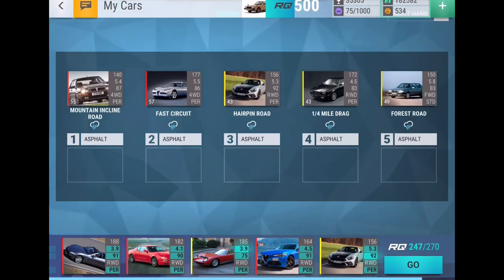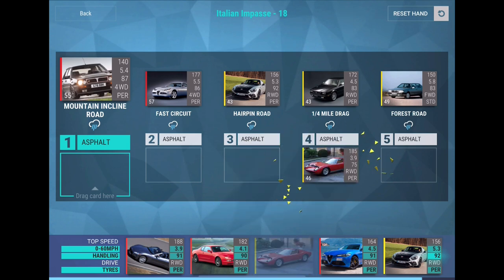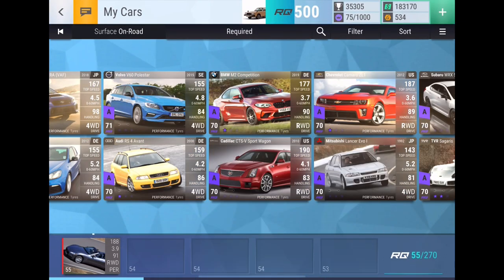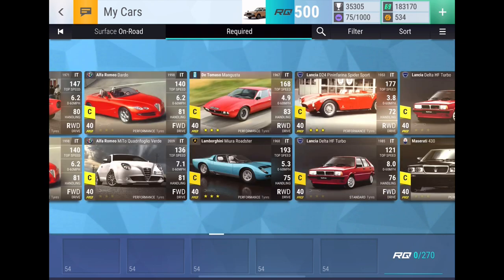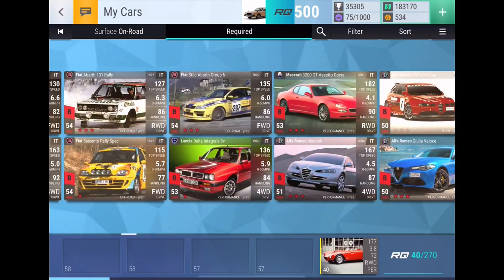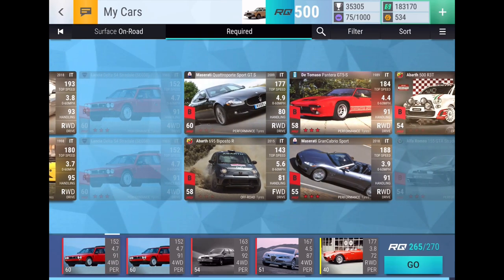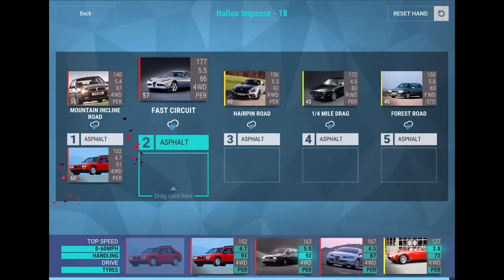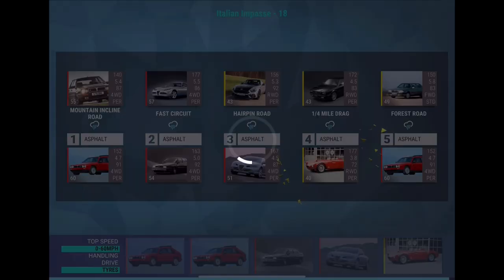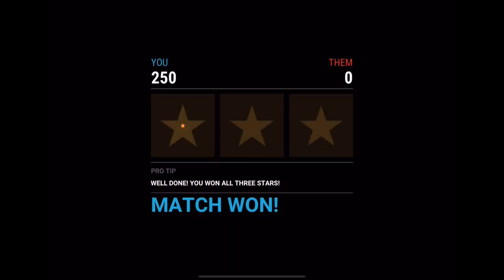Three rounds left now. We got rain and a short drag, so I can go low on RQ if I need to. I'll grab that car for the drag and then go with the Visconti. Oh, 155 — there we go. We've also got the two Lancia Deltas. All these should be easy wins because two Deltas will definitely be helpful. 250 to 0.